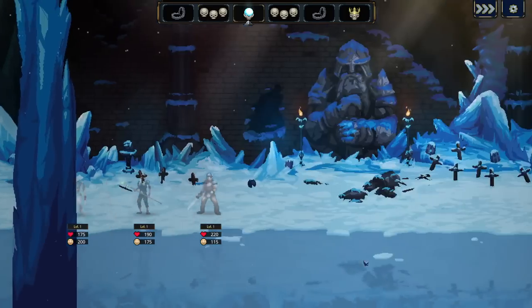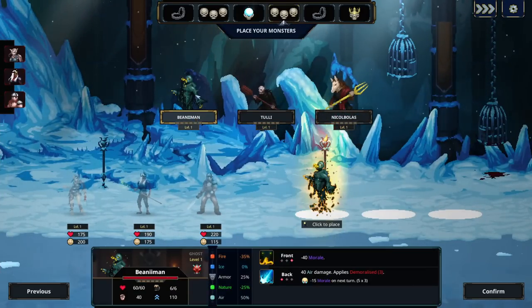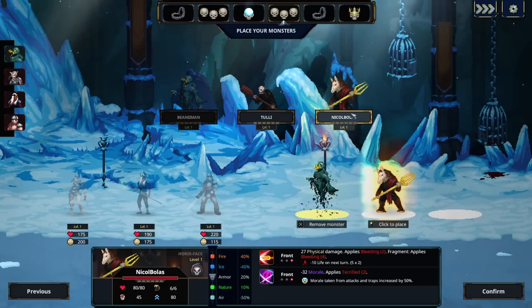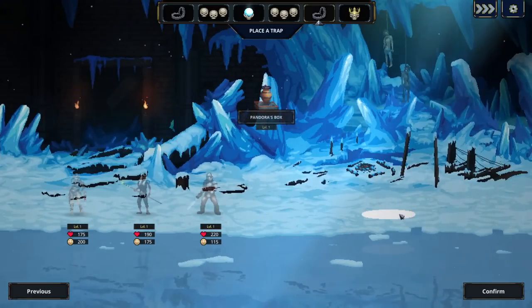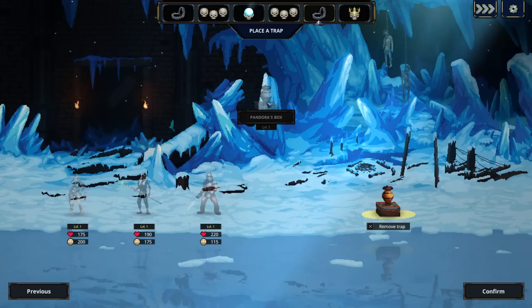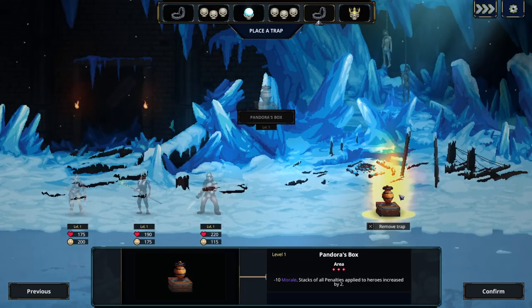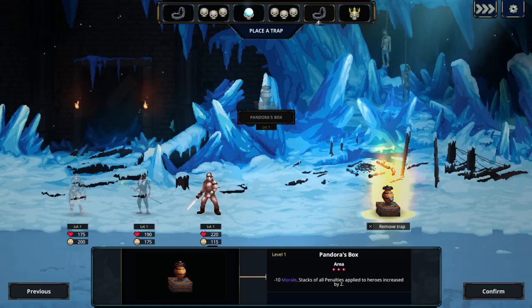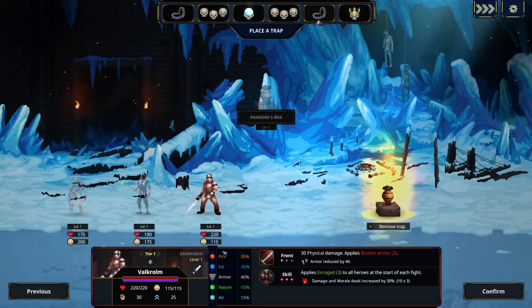For the second room, the front line should have armor and air resistance. This guy has armor and air resistance so he goes in front, and whatever's behind him is basically going to die in two shots regardless. We have a forced Pandora's Box drop here — we can't change that. The trap does morale damage to everybody; as you can see in the area indicator, it shows exactly where attacks land. It also applies more penalties if I give penalties to opponents.